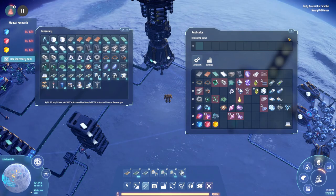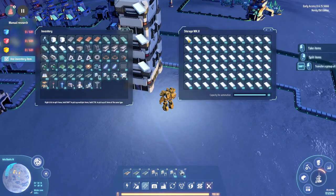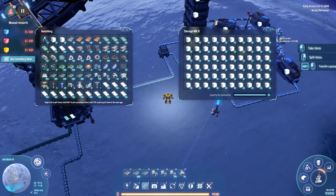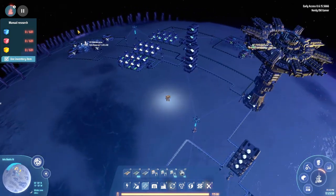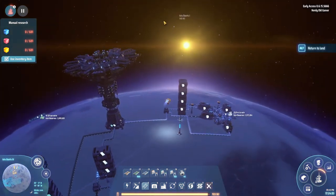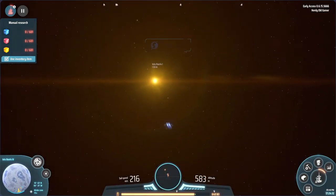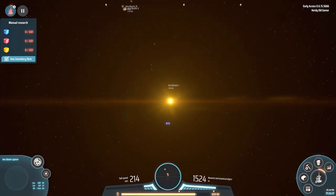We have some inventory space so we can grab some and bring back. Let's just grab some of those and some of those and bring them back with us. I will fly back home and get the next station going. I'll be right back. We are back home.